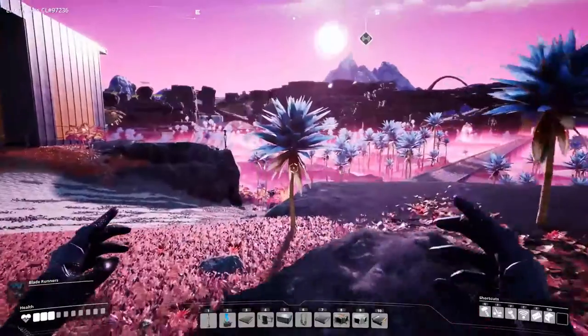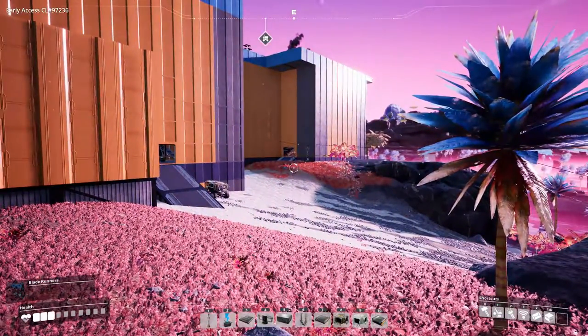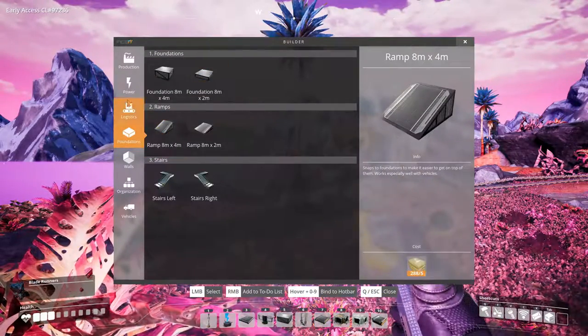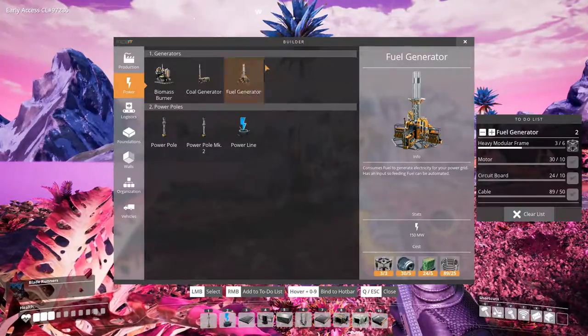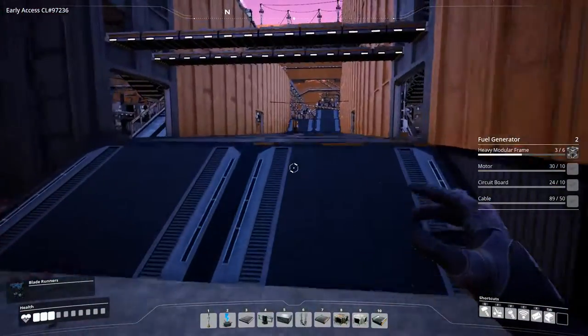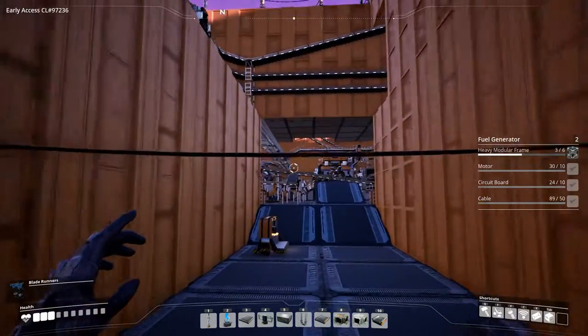I was thinking maybe we don't need to get the iron part up there — we can use the power plant section instead. So let's first get some more power. For more power we need two more of these big babies. We've got almost everything; we only need the modular frame. Let me see what we need for that one. I really like this entrance — it's amazing — but we've got a lot of work to do.